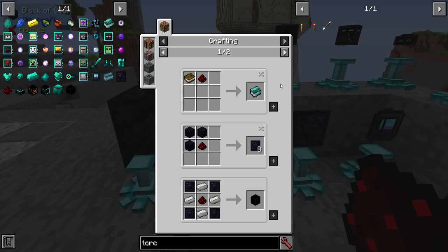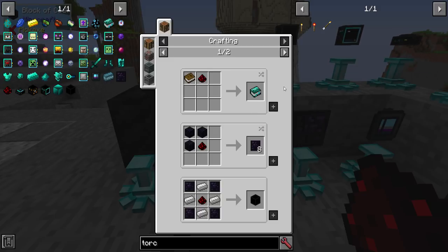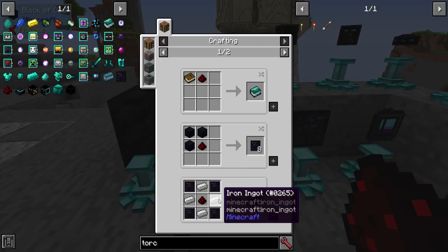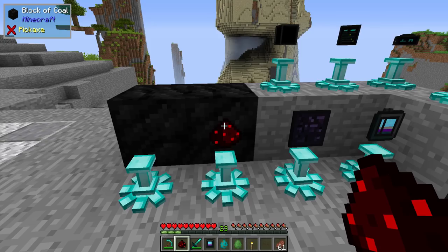If you have Patchouli installed — a mod by Vazkii that adds an instruction manual — it will have a deep mob learning comprehensive guide, which is very helpful. You can use your soot-covered redstone to make soot-covered plates, and then combine those plates, more soot-covered redstone, and some iron to make soot-covered machine casings. These are all just building blocks for the rest of the mod.